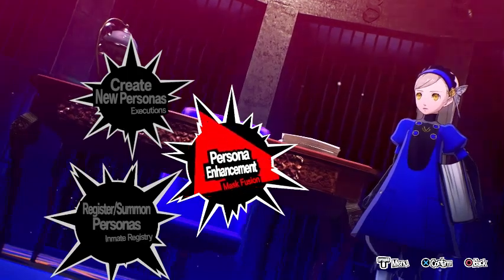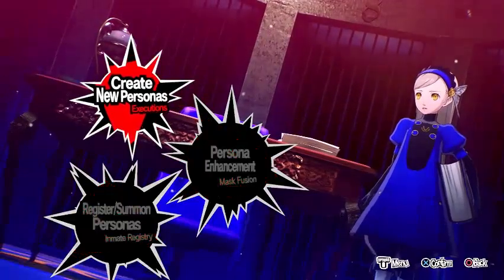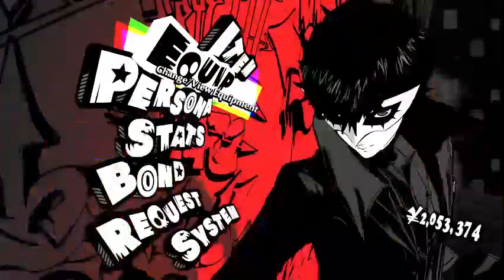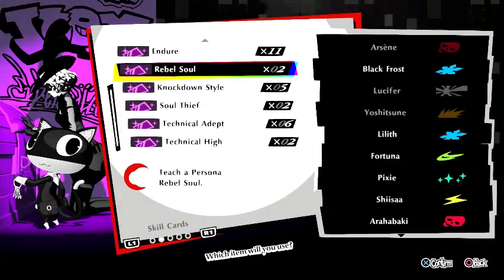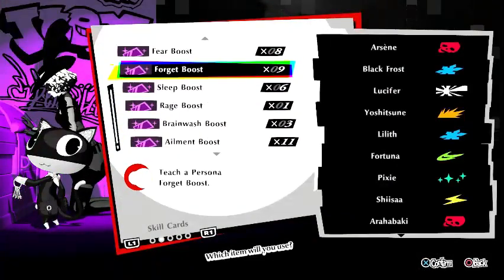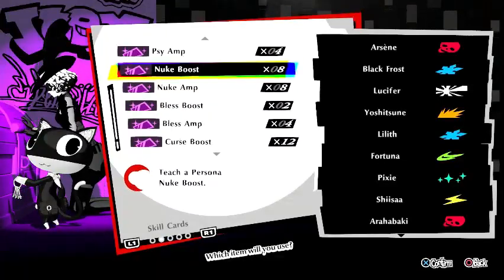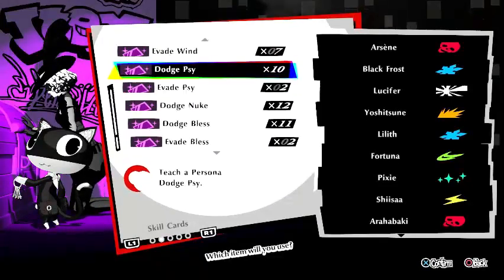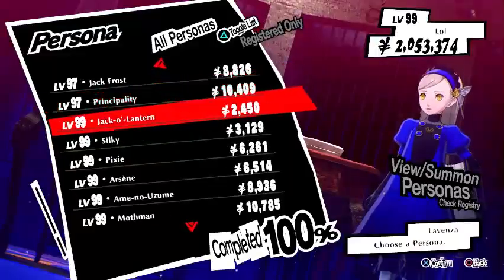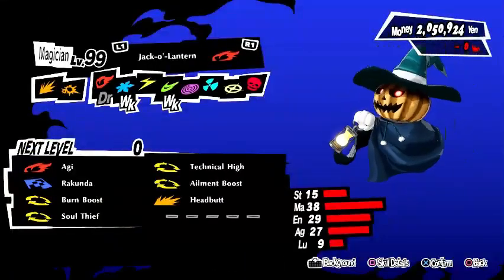Okay, so now we've reached the unscripted part of the video — this is the part where quality might have dropped, but it's fine, we'll fix it in post. Following my own steps just to make sure my logic is right, I'm going to begin by getting the skill cards. I already know what skills I'm going to use, so I'm just going to gloss over them. After that, I just get my throwaway persona — for the instance of this video, I'm going to create a Jack-O-Lantern.